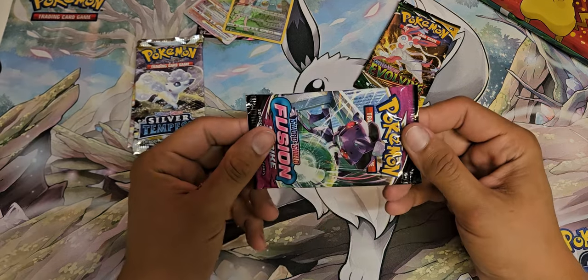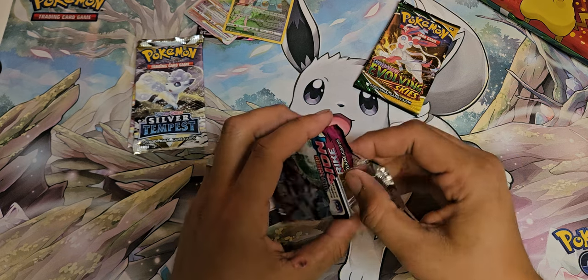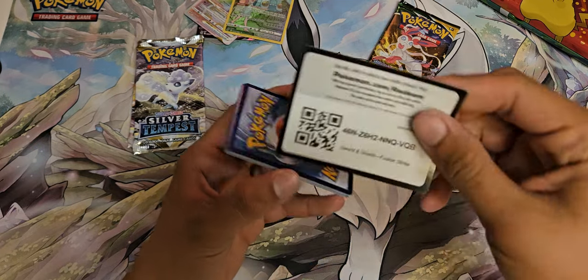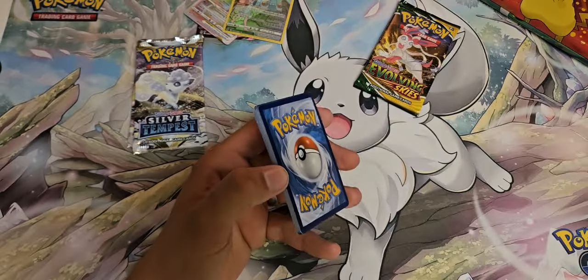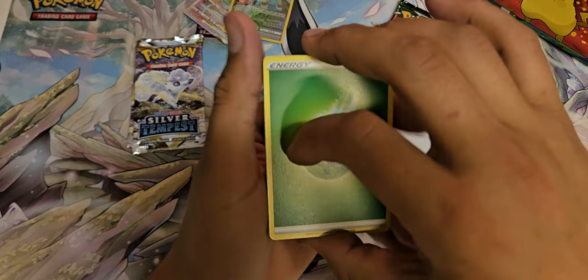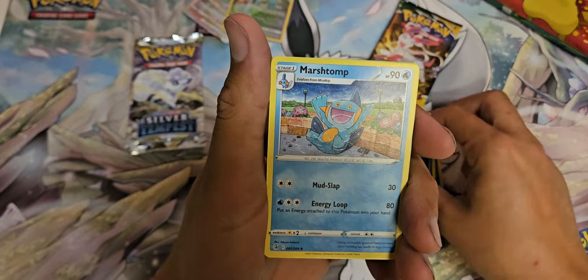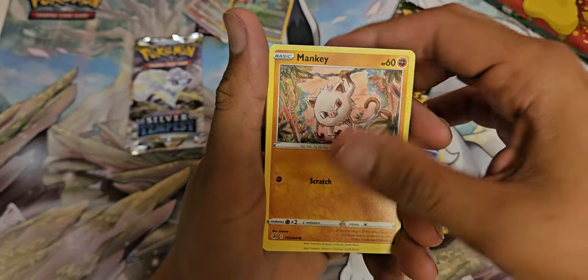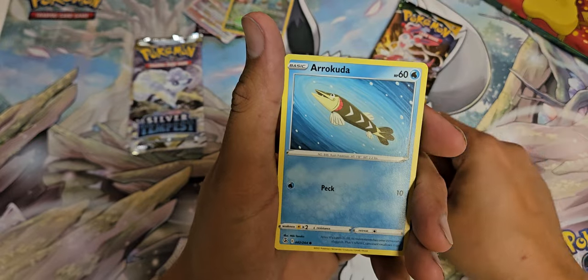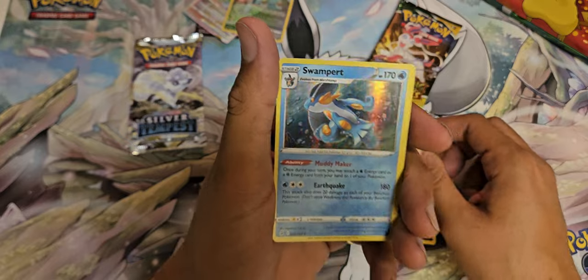Go ahead and open this Fusion Strike. Got a black border here. We got: Cross Switcher, Garbodor, Marshtomp, Mankey, Croagunk, Pansear, Goomy, Arrokuda, Basculin, and a holo Swampert.